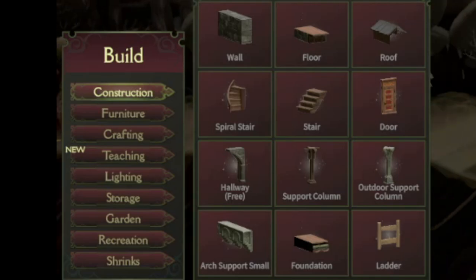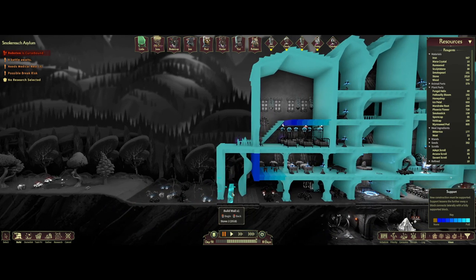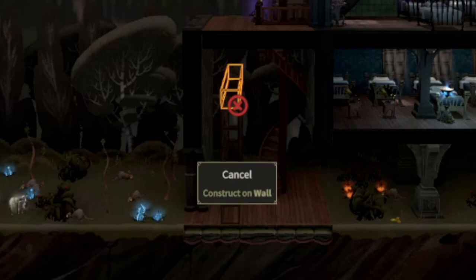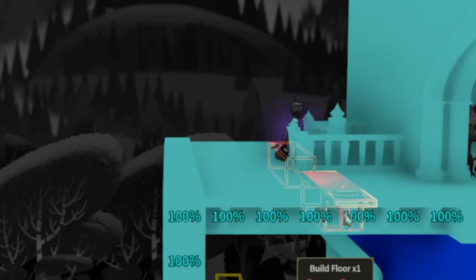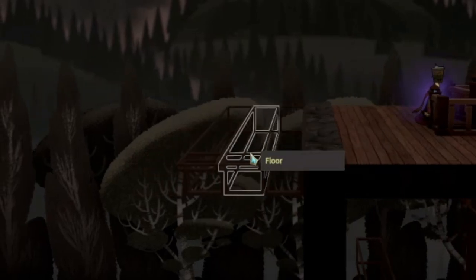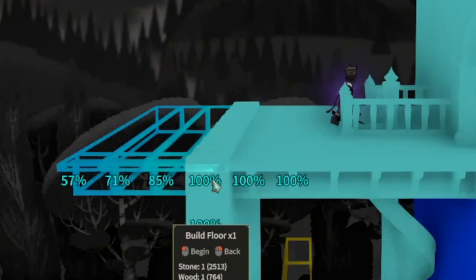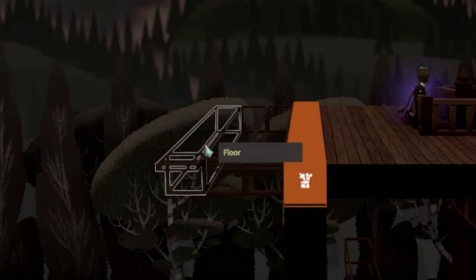We'll start with the most basic thing, which is wall. Wall is exactly how it sounds — it is a wall. You can simply build a stone wall this high. Something to know about walls: if we were to take a floor — floors are of course for building on the horizontal — and place it here, because this piece is a wall, it won't matter that there's a floor there; they won't be able to walk over that section. So what we would have to do is cap it off and change that into a floor piece, and then they will be able to walk through.